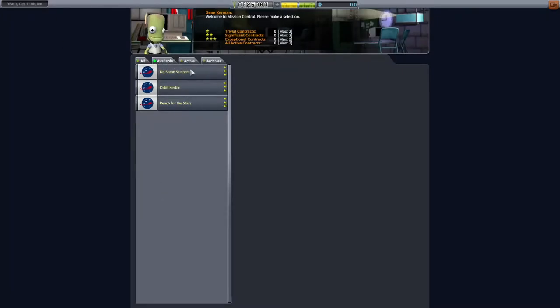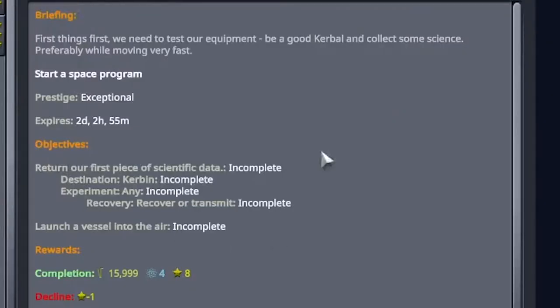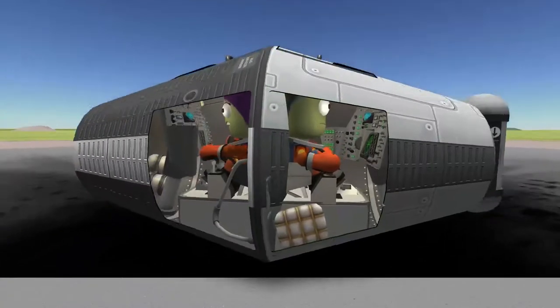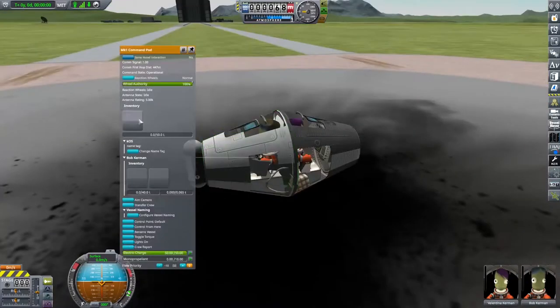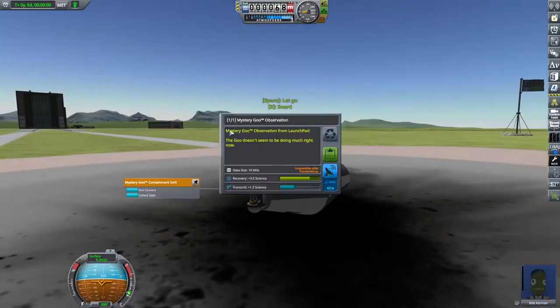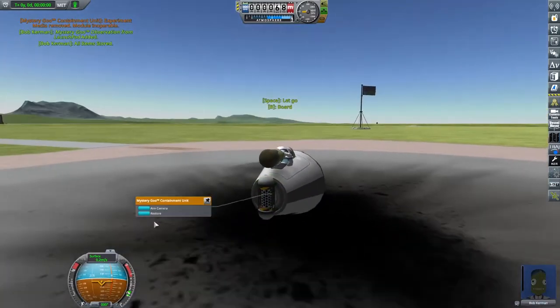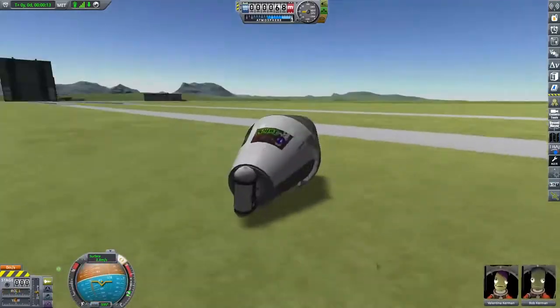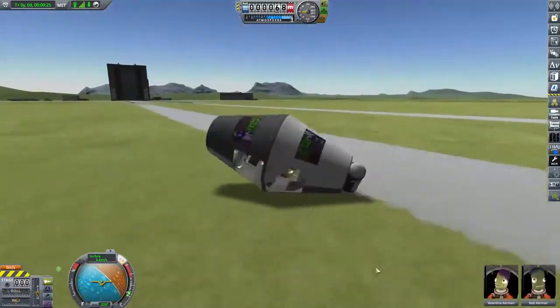Anyway, it is time to have a look at our first contract - we are going to go and do some science. Traditionally at this point I believe Squad want you to launch a rocket, but being the ethical space program that we are, we cannot send untrained Kerbals out there. So not only are we going to send our Kerbals out to do a first batch of science, but we need to test them in a centrifuge-type device to make sure they can withstand the g-forces that they are under.